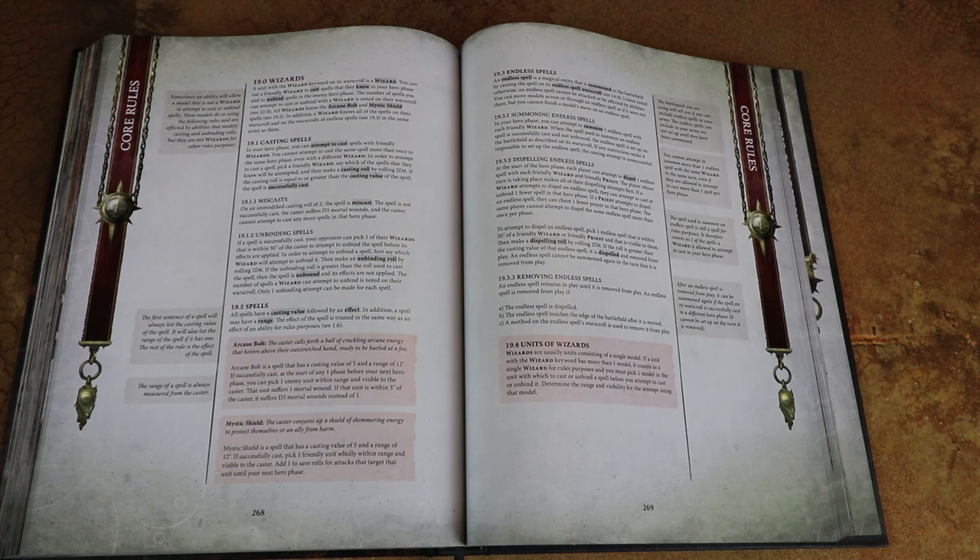Updated rules for wizards: miscasts are back - if you roll a double 1 you suffer d3 mortal wounds and that wizard can't cast any more spells that phase. This makes it a risk to throw away spells, which I've always liked. Arcane Bolt has been completely reworked - it now goes off on a 5+ and creates a ball of energy that floats above the head of your wizard. At any point until the next hero phase they can choose to unleash that magical bolt to an enemy unit within 12 inches to do 1 mortal wound, or to an enemy within 3 inches to do d3 mortal wounds.